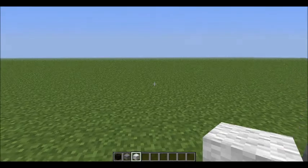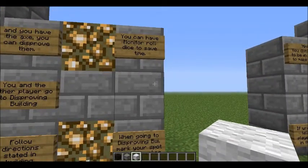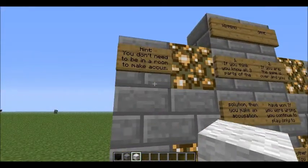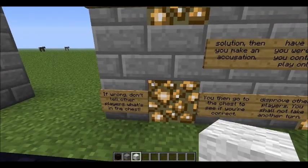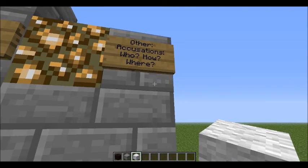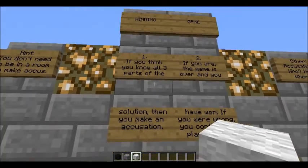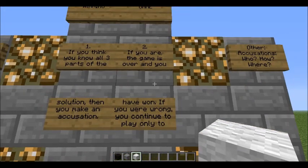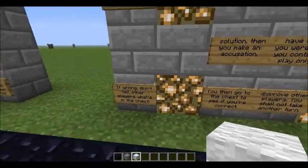It would also help to briefly read the rules of Clue — it'll help you out a little bit. You can have the monitor roll the dice to save time, and when going to the disproving building, mark your spot with a player marker. To win the game: you don't need to be in a room to make an accusation. If wrong, don't tell other players what's in the chest. Accusations are who, how, and where as normal. Tip: if you don't cheat, you have more fun. If you think you know all three parts of the solution, you make an accusation, then go to the chest to see if you are correct. If you are, the game is over and you have won. If you are wrong, you continue to play only to disprove other players — you shall not take another turn.